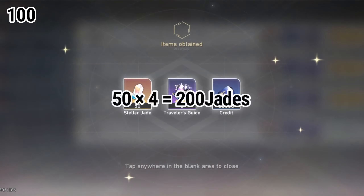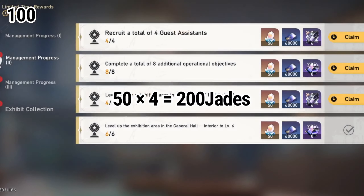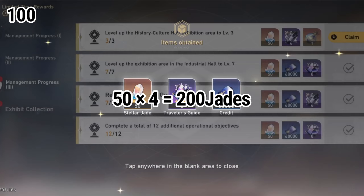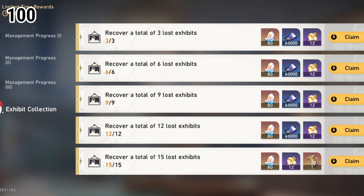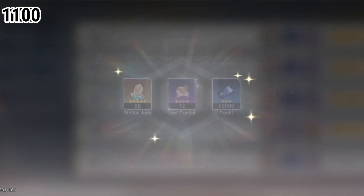Next is the limited type reward. These rewards can only be obtained if you play this event in batch 1.1. From the management process: Process 1 gives 200 jets, Process 2 gives another 200, Process 3 gives 200, and Process 4 or Exhibit Collection gives 80 jets per item - so 1, 2, 3, 4, 5 = 400. Total 600 jets from the limited time rewards.